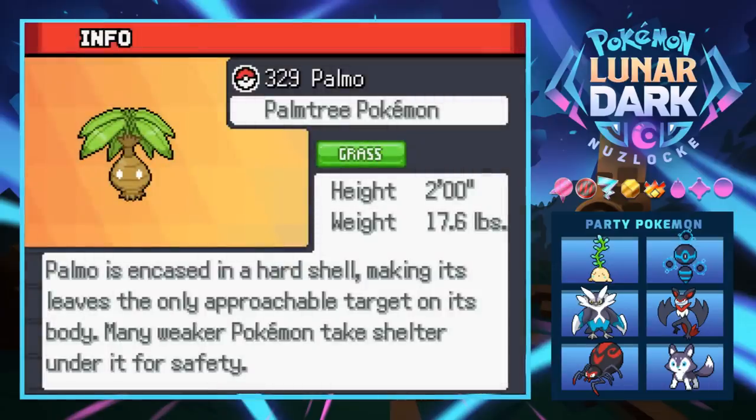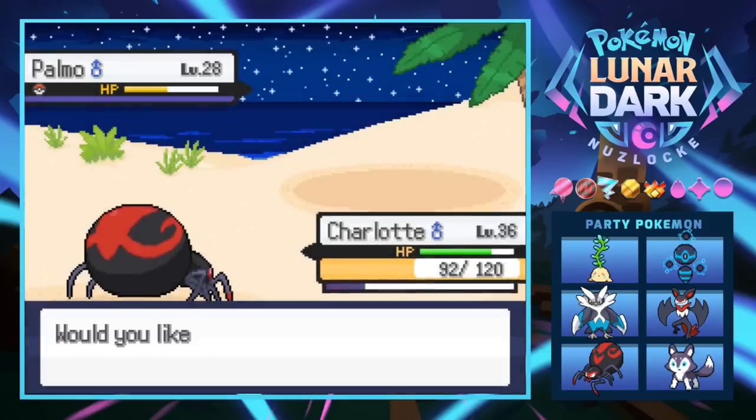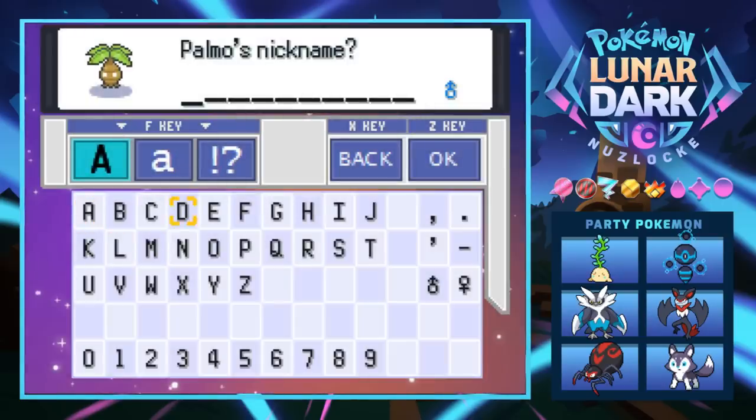Palmo is actually just a pure grass type. Its Pokedex entry says it's encased in a hard shell making its leaves the only approachable target, and many weaker Pokemon take shelter under it for safety. This thing's face looks like Ike from South Park, so we're gonna name you Ike.